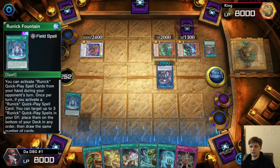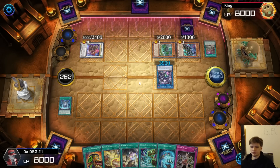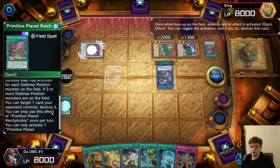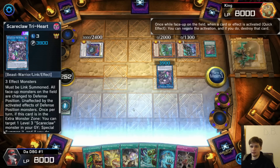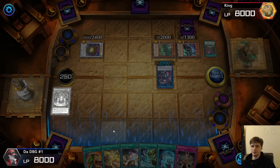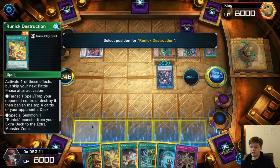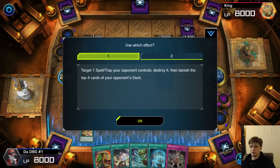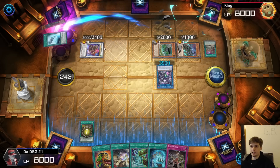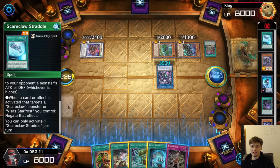Let's go activate Fountain, see if they have a response. Then I'm going to MST pop the back row. They're going to out that. This doesn't stop me from searching though, so I can just summon and search for another Fountain. I haven't gone through any Runic spells so I can activate Pop — I should probably start with that. Pop this. The one that you can banish — oh but it doesn't stop Links, so it doesn't matter.